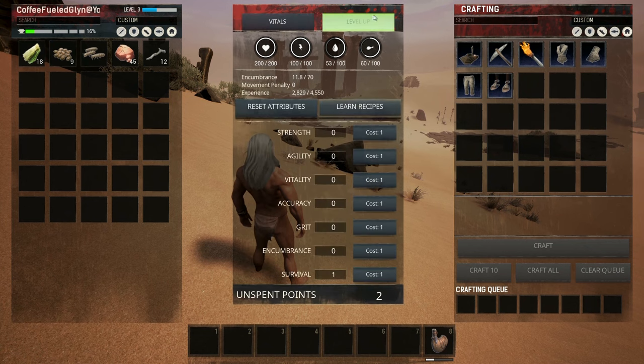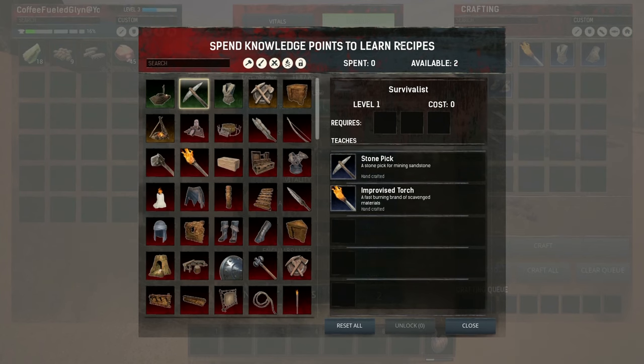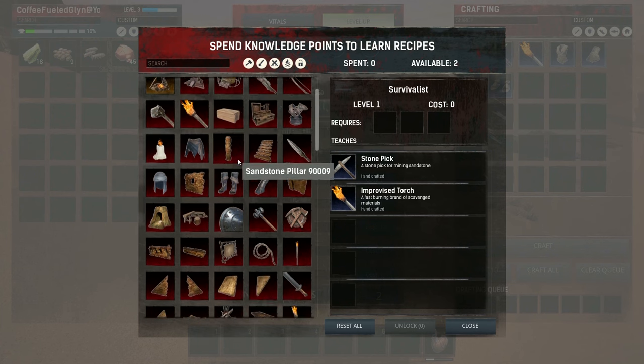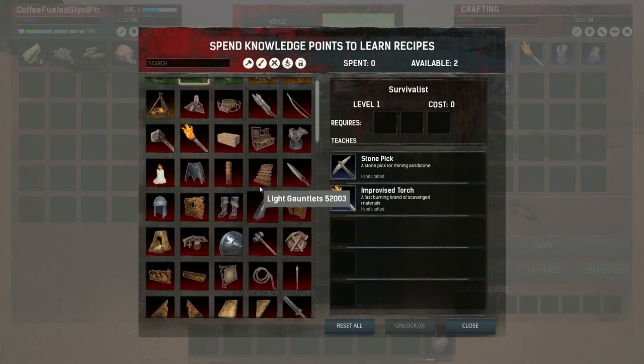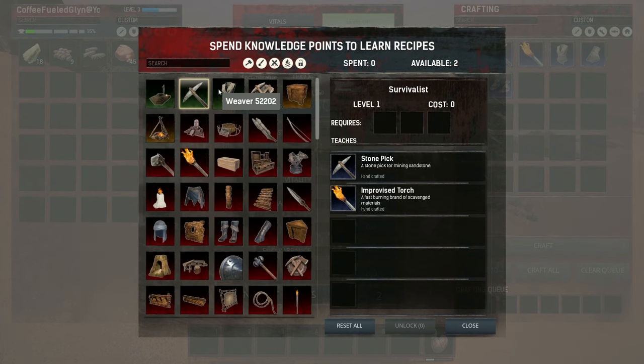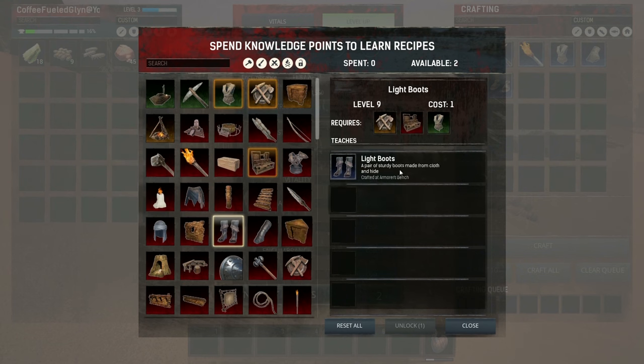To learn more recipes, go into level up and then learn recipes. This shows the points you have available and the points you've spent. The ones in green are recipes you already know, yellow ones are recipes you can now learn, and red ones are ones you cannot learn yet — either because you're not high enough level or they have prerequisite recipes. For example, the light boots recipe requires three specific prerequisites.